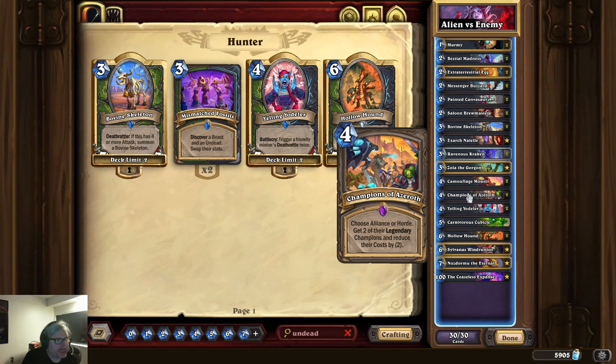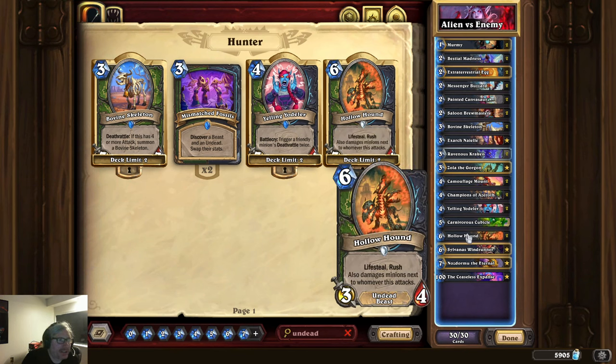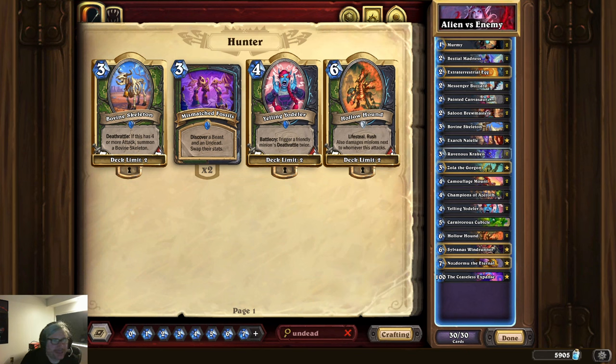I don't know exactly what legendaries will be in this pool, but you get two legendaries reduced by two mana — maybe it's not a bad card. The random undead I'm putting in to fulfill other quests. Maybe some of that could be taunt or more draw or something, but I'm going to run this and see how it goes for the eggs.